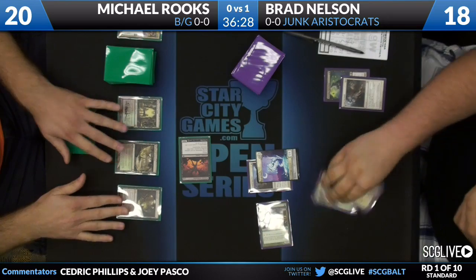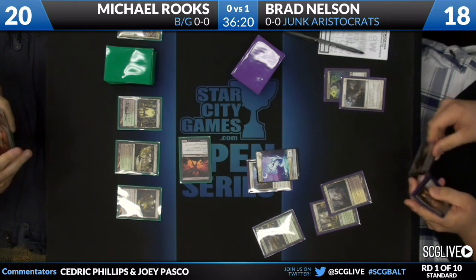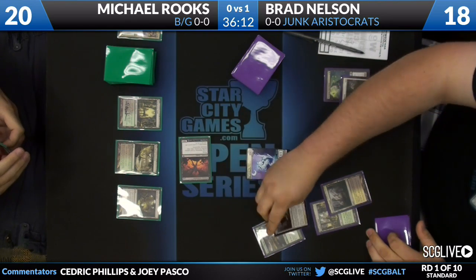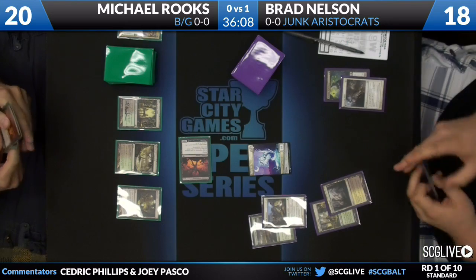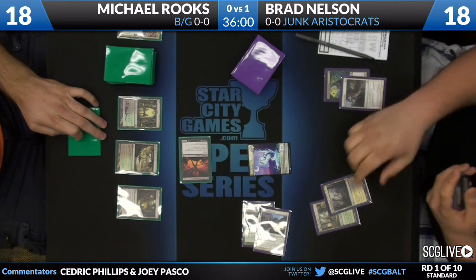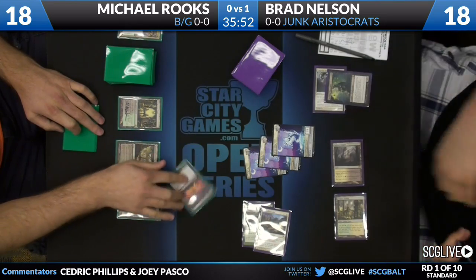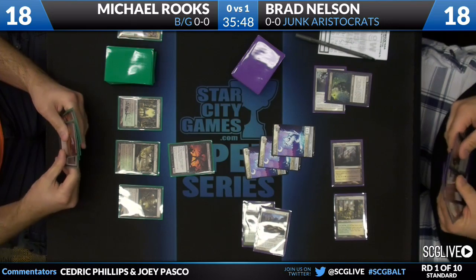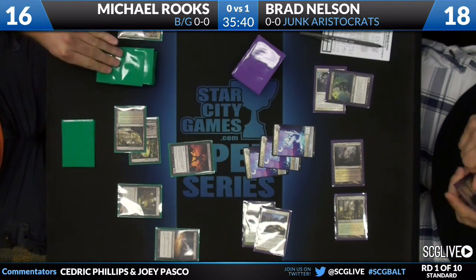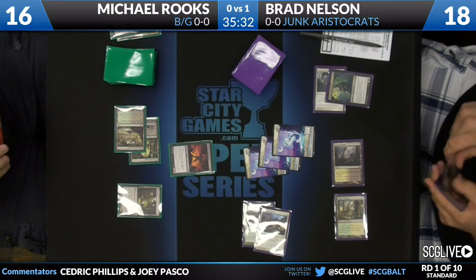Lingering Souls for Brad on his turn. Rooks drew a Mutilate this turn too. Taskmaster swings in, a Lingering Souls Spirit token gets in the way, and passes back to Brad. Life totals: Michael Rooks at 20, Brad Nelson at 18 from his own Shockland. Rooks has no land drop either, so he's kind of stuck — he's got another Taskmaster in hand and drew Mutilate last turn. He's taking some hits but nothing substantial. Brad flashes back Lingering Souls, and Brad is missing his land drop on his third and fourth turn as well.